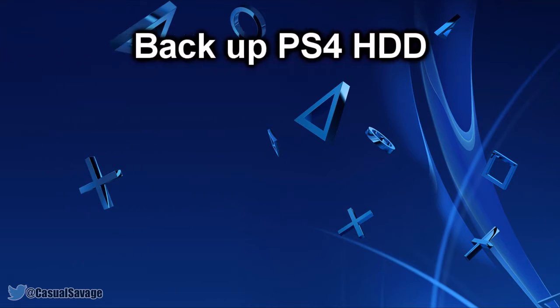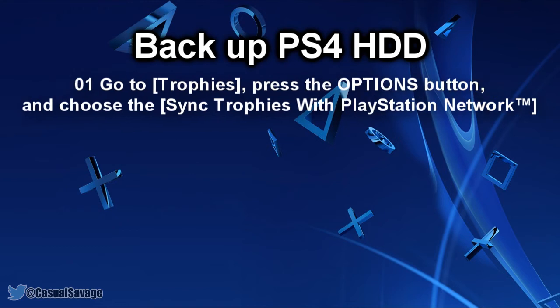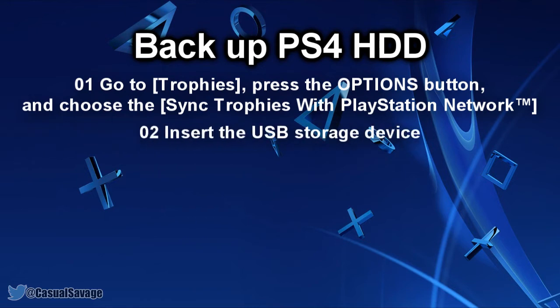So how do you actually backup your PlayStation 4's hard drive? First of all you want to make sure you've synced your trophies before backing up your system. To do this, go to trophies, then press the options button and choose the sync trophies with PlayStation Network option. Then you'll need to insert the USB storage device that you plan on using for the backup into one of the PlayStation 4's system USB ports.